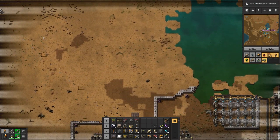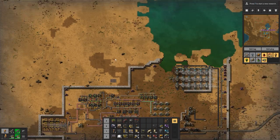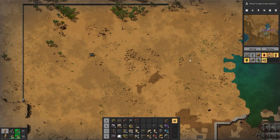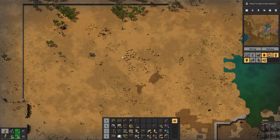Up here is where I'm thinking the main base will be. I've put four tracks down — one for copper, one for iron, one for stone, and one for coal — and bring them up in a line into the base. Then split them off before they arrive, do splits here, and make everything out from there. What would you guys do?